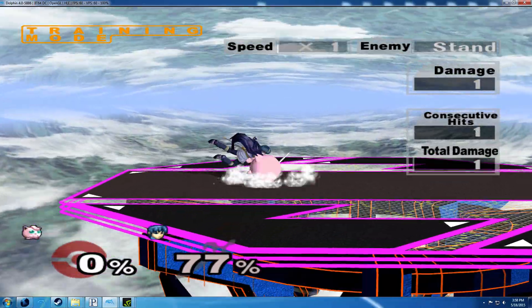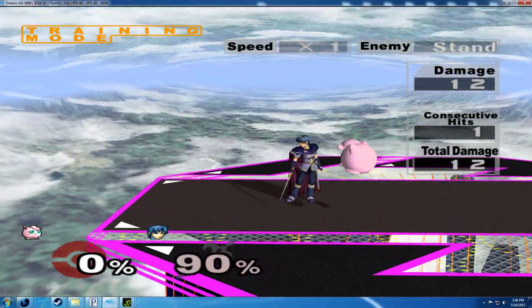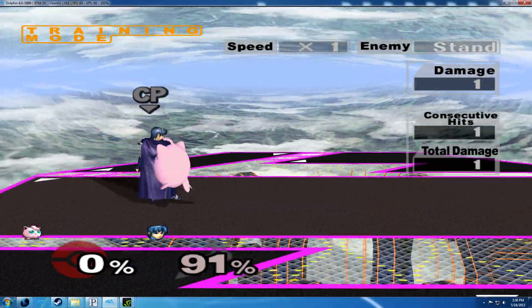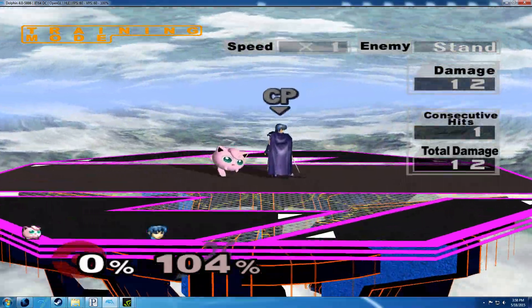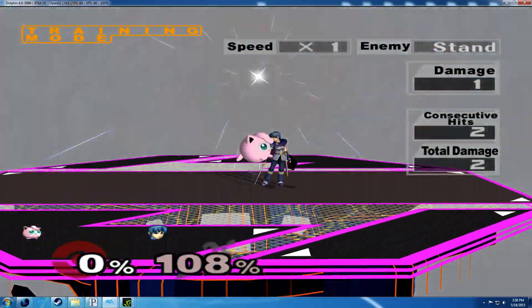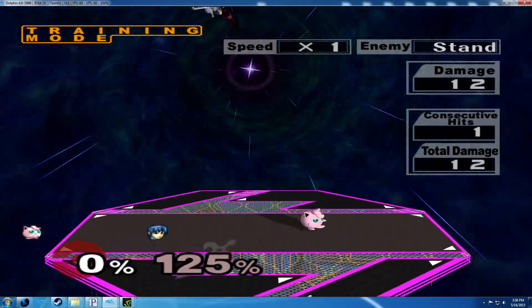I was checking around, and if you do it with one hit, it's actually a lot easier. You only need one hit to actually put him in the animation, and after that one hit, you can just get a free rest off.